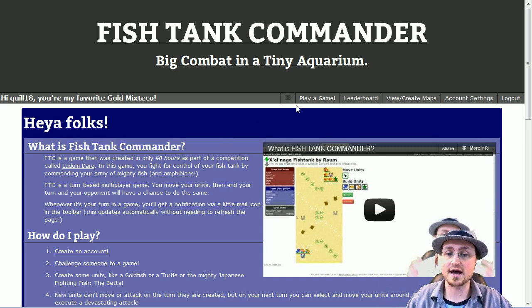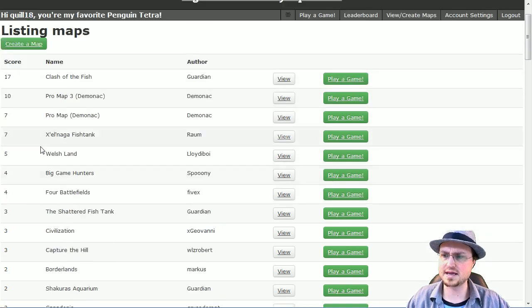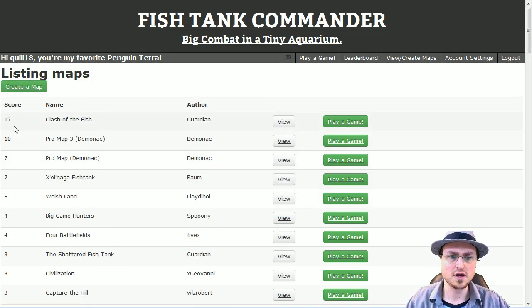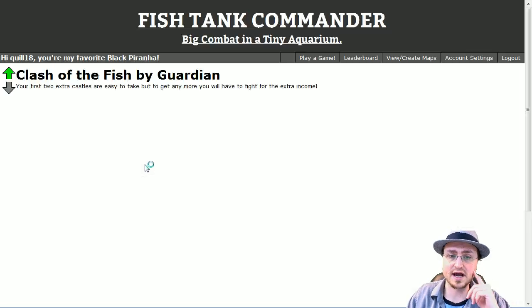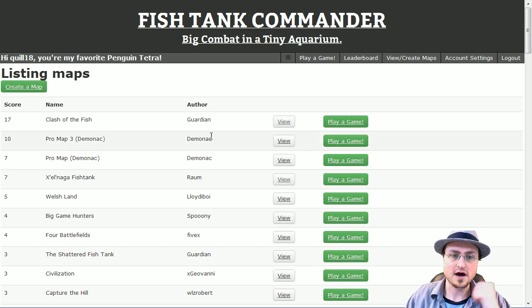Once you've got an account, you might want to peruse the maps. If we look at the map list, you can see all the maps sorted by score. This isn't quite up to date because I'm working on my internal server. But we can see that Clash of the Fish is rated quite highly. These two maps by Demonac are really quite good — the Pro Map and Pro Map 3.